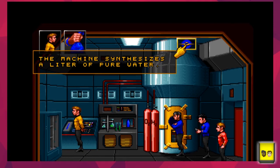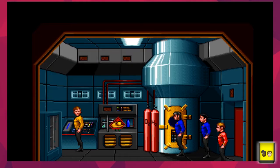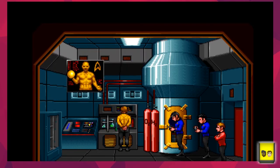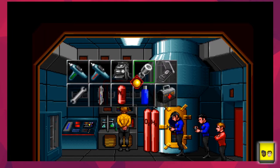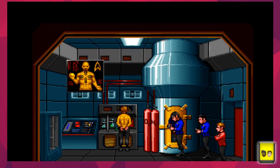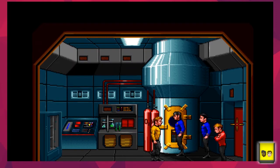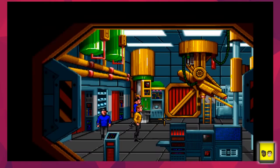The machine synthesizes a liter of pure water. Spock notes he doesn't see its application - but Kirk says he will, Mr. Spock. This virus affects Vulcans. Unfortunately Spock has been infected with the virus - we kind of suspected that was going to happen. We're the doctor; we need to figure out how to cure the uninfected and those affected.